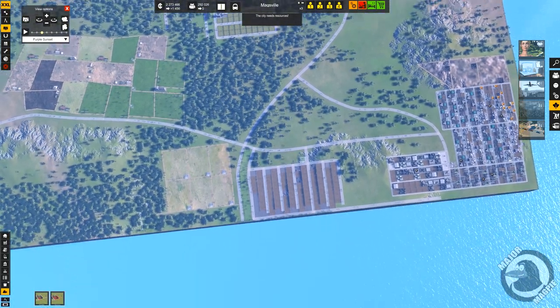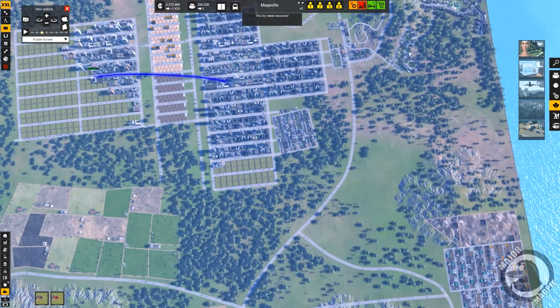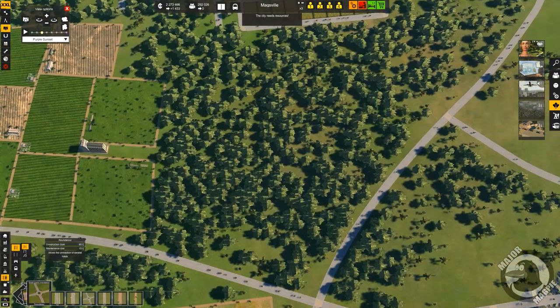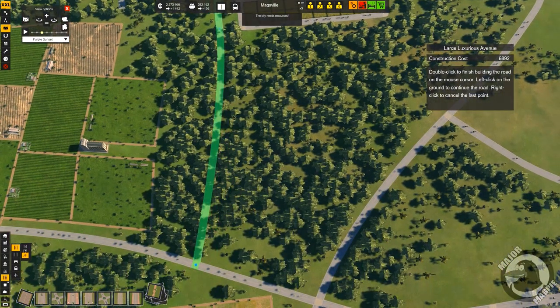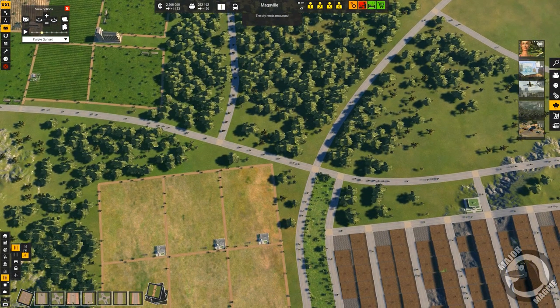So these guys want offices, these guys want high-tech, these guys want waste. That's just one thing - one thing needs to be another. Okay, then I'll run that avenue down onto this bottom road. We want curves, go down and just connect that straight onto there, like that. Okay.